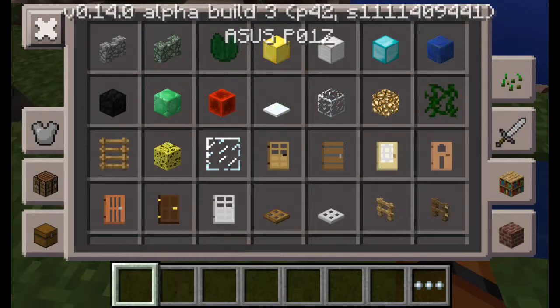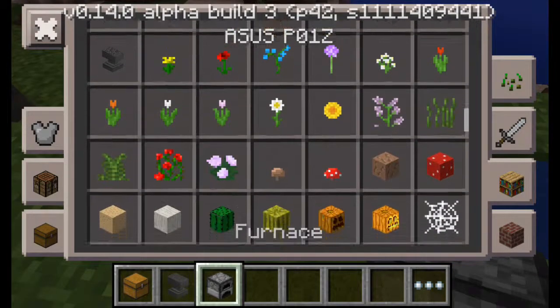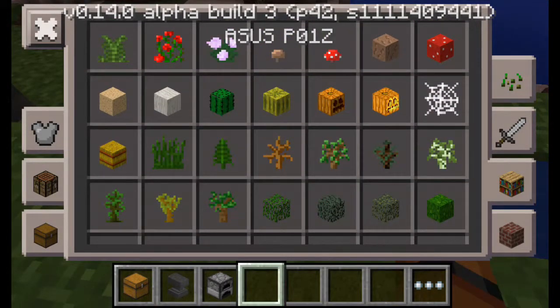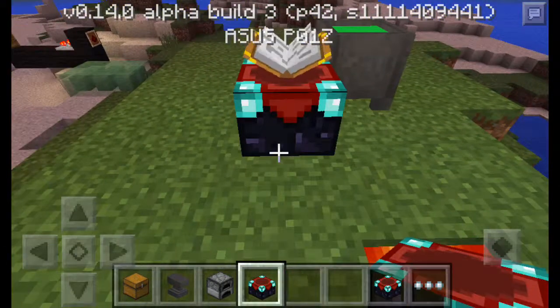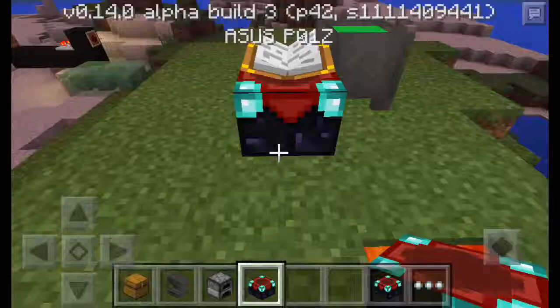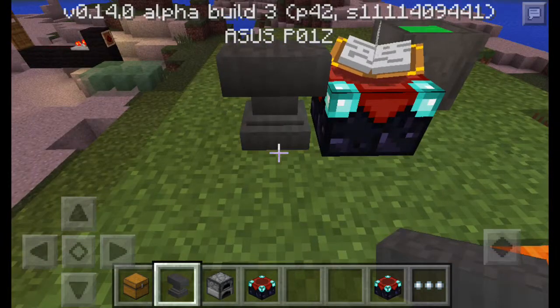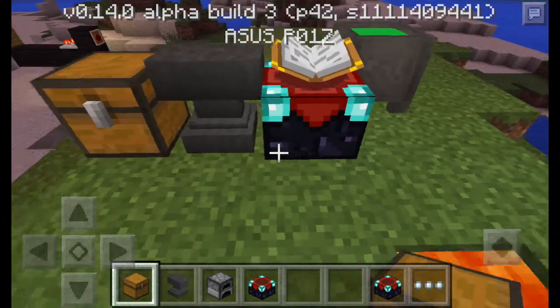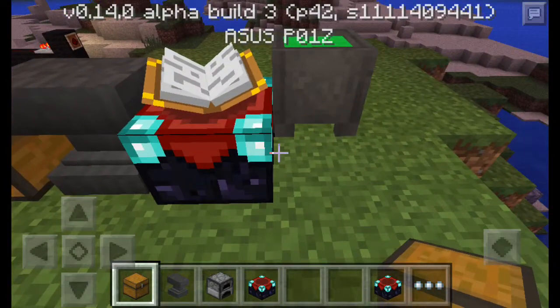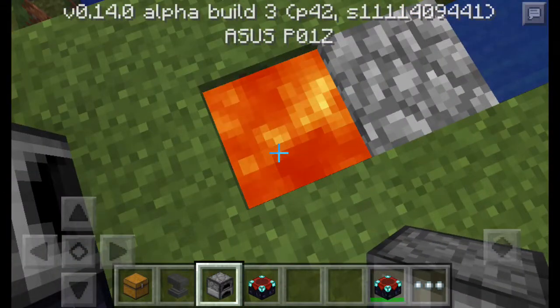You can now open and use these animals and chest. That's what's new basically.